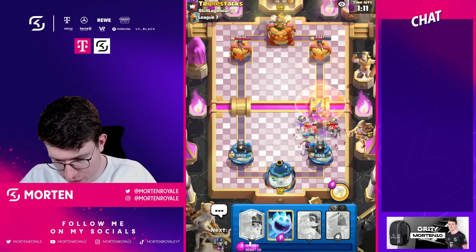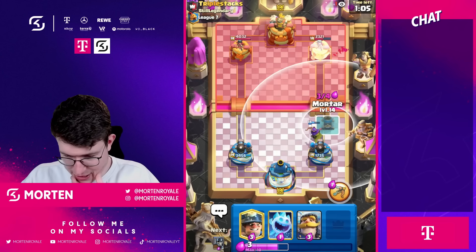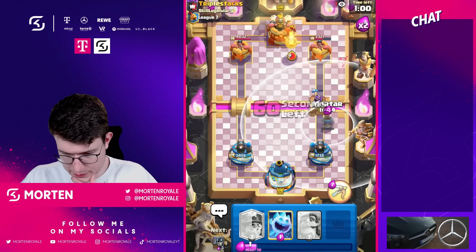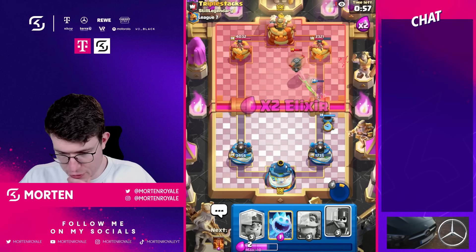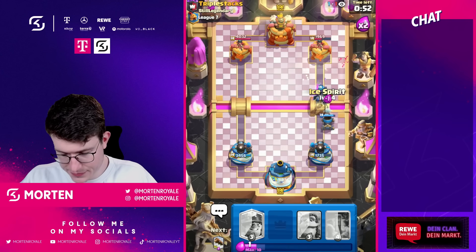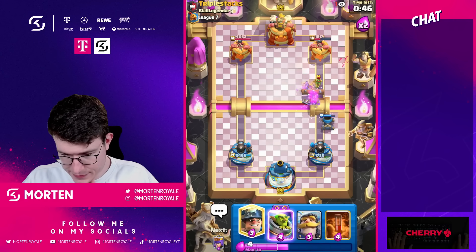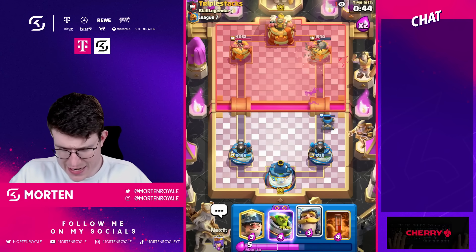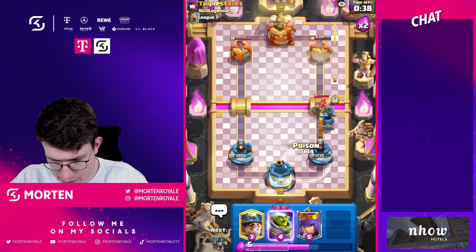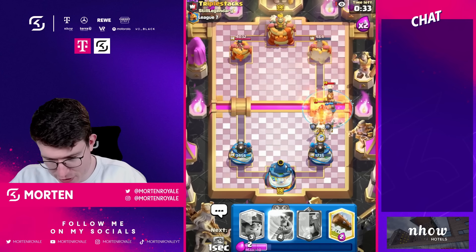He goes for Arrows — fine. Going for Log — everything's going to die. This might be a free mortar. I'd like to go mortar and then use my ability. Using my ability now — really good ability. Going for my Guards, using my Ice Spirit, and the mortar is locked on their tower. Going for my Log. What is he going to do now? Going instantly for my Knight. He goes Night Witch — going for Poison. Poison is coming down — I don't even think I need my next mortar because we've got such a great defense.